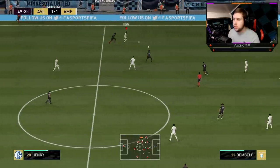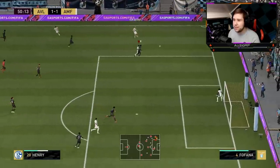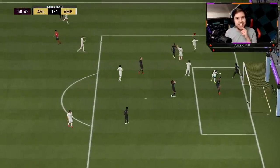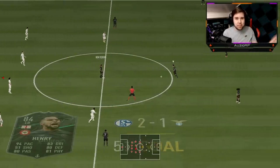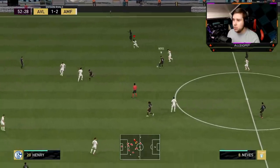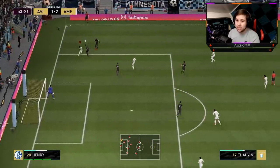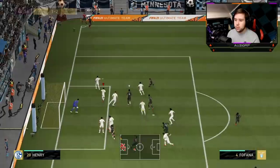Henry going for the bridge — bye-bye. Give it to Son. Look at that overlap, look how fast he is on that overlap! That is absolutely ridiculous and we're going to get the ball. Should we go for a shot? Oh my, and we're actually going to get a finish! I didn't even read out his finishing stats because they were that bad, but we do get a goal with him.